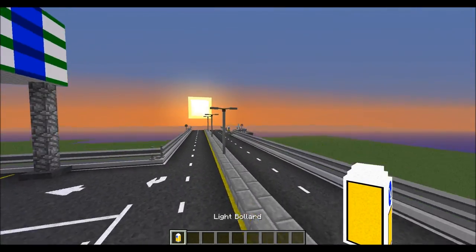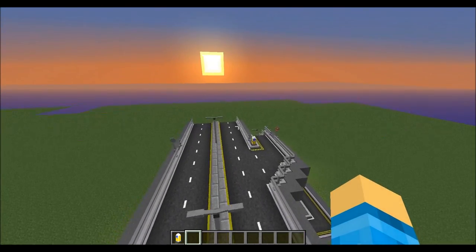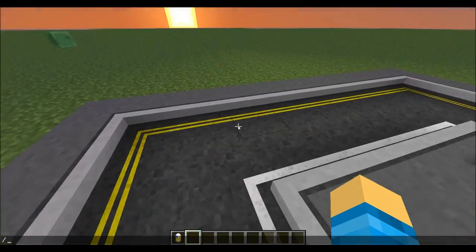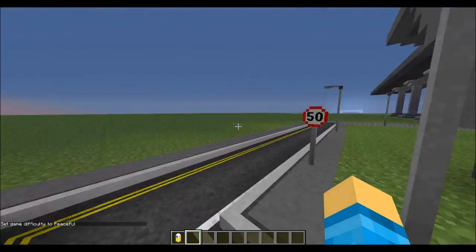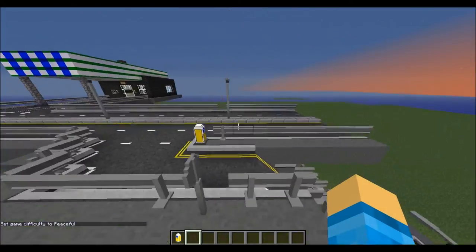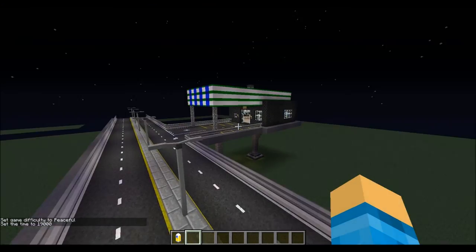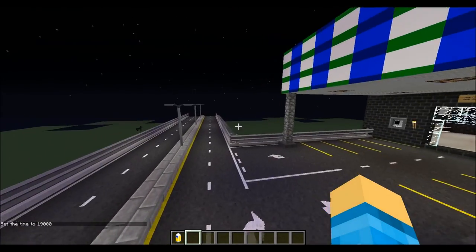This mod also adds in sidewalks, which are pretty cool, with little curbs on them. You can have barriers, and down here you've got a light pole. There are turns, you can go down these areas, which are pretty cool. You've got little street signs and everything, street lights — it's pretty cool. And also, if you're wondering, yes, these do light up the streets at night, which is also very, very cool.